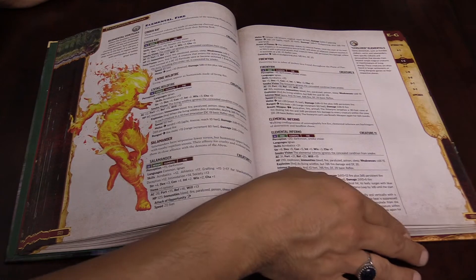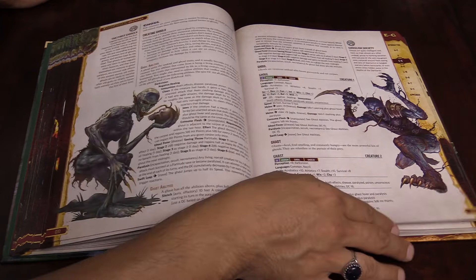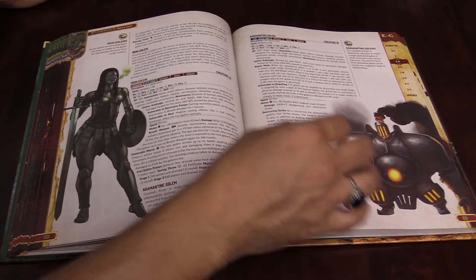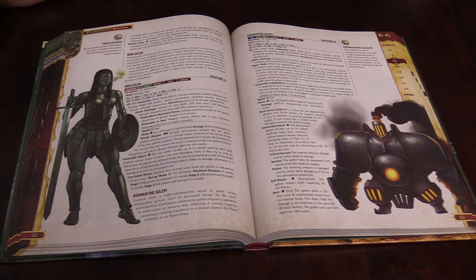You have all of the different rules. Let's take a look at one of the monsters — I'm going to keep flipping and find something that looks cool. Let's take a look at the Adamantine Golem. This is a Creature 18.